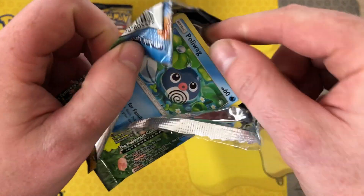Another green code. We've got Lickitung and Wheezing — that has got such a nice artwork. And a Welder pull — I do like that one.